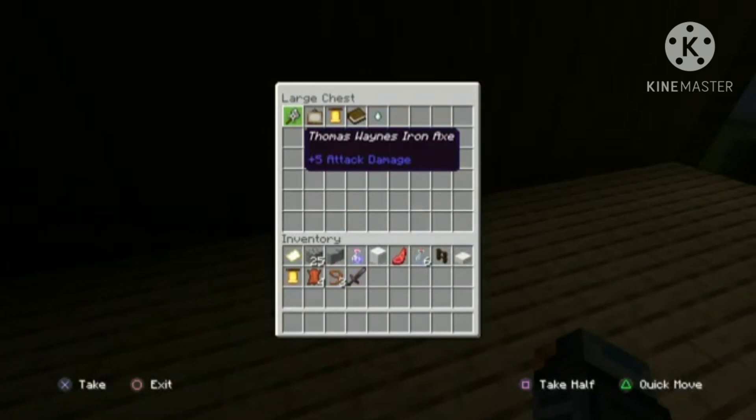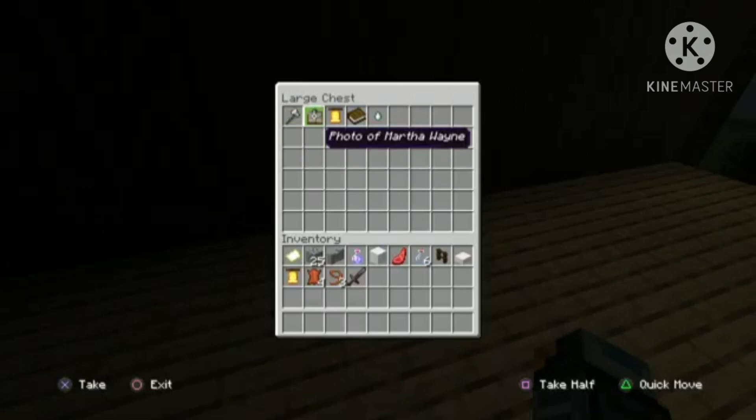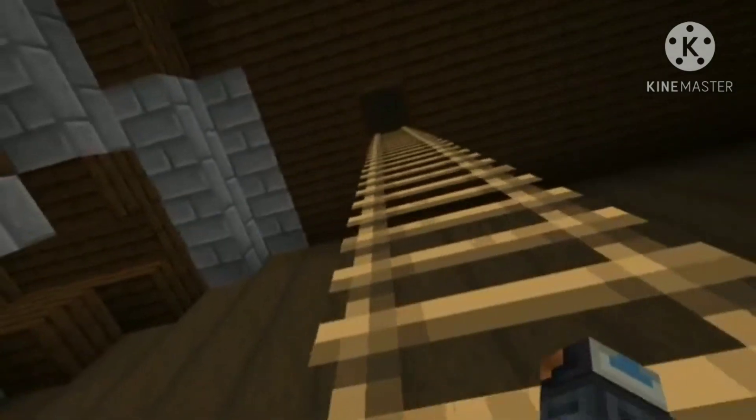Here's Thomas Wayne's iron axe — this is where he basically keeps all of his parents' belongings. His axe, a photo of his mother, Thomas Wayne's bell — in Batman Year One there's a scene where he has a little bell in his hand. Thomas Wayne's checkbook, and Martha Wayne's ring from their engagement. Here's a ladder up to the attic — let's go up there.